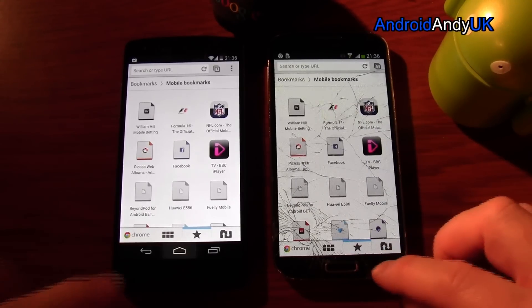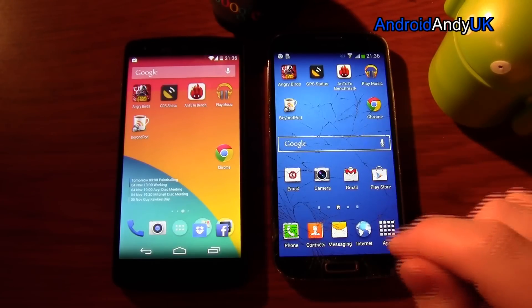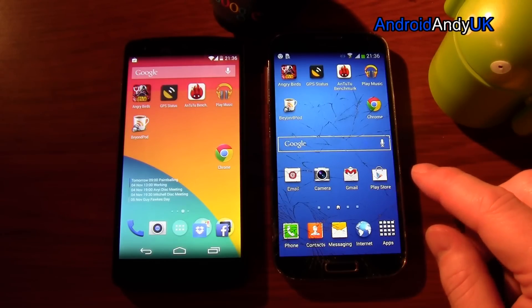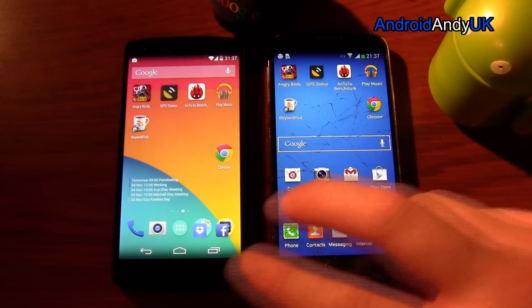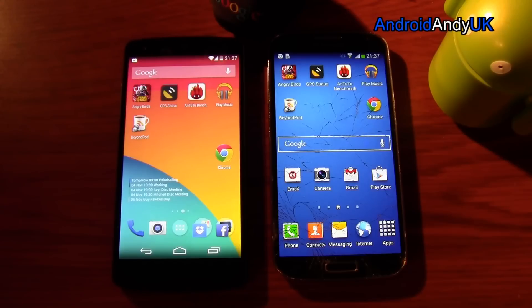So what did the N5 win? It won the browser test and the game loading. But pretty much the S4 easily won the GPS, won the benchmark, best speaker, and fits more on the screen. The N5 cost £295, whereas the S4 if you were buying it in a shop would be around £500 — so it's almost a mid-range device by price. I think you have to give it credit for that. But to me, the S4 has won that showdown. My name's Andy; I'll catch you all again soon. If you're thinking about the cameras, I will do a separate camera test — I've done a video comparison where the N5 did surprisingly well. Subscribe to my channel so you don't miss out.